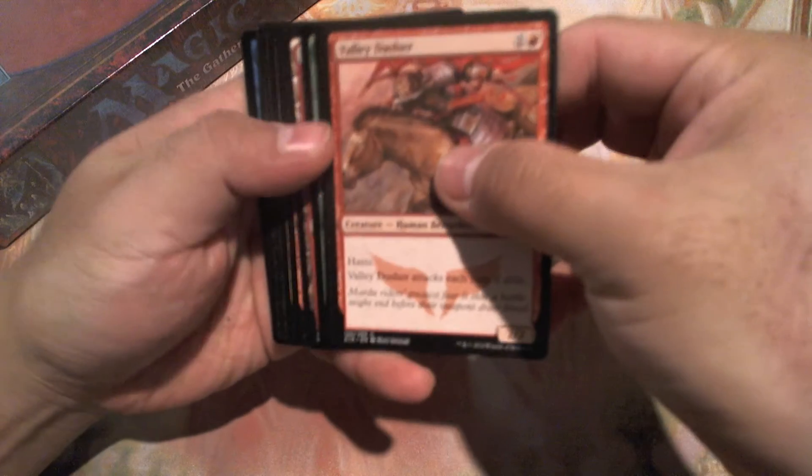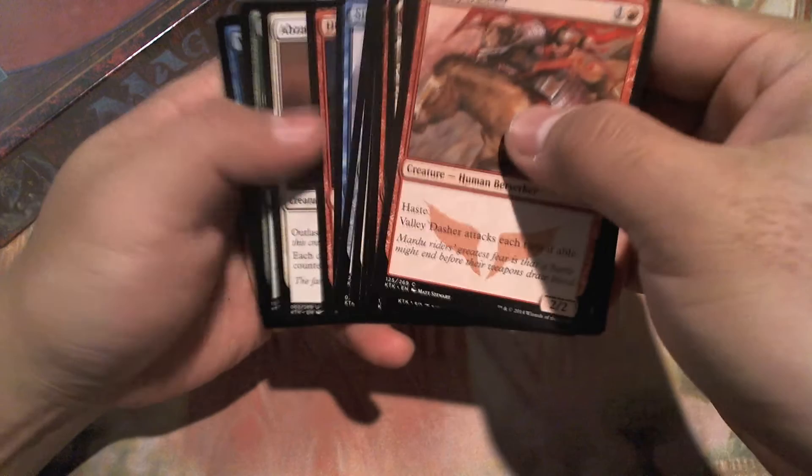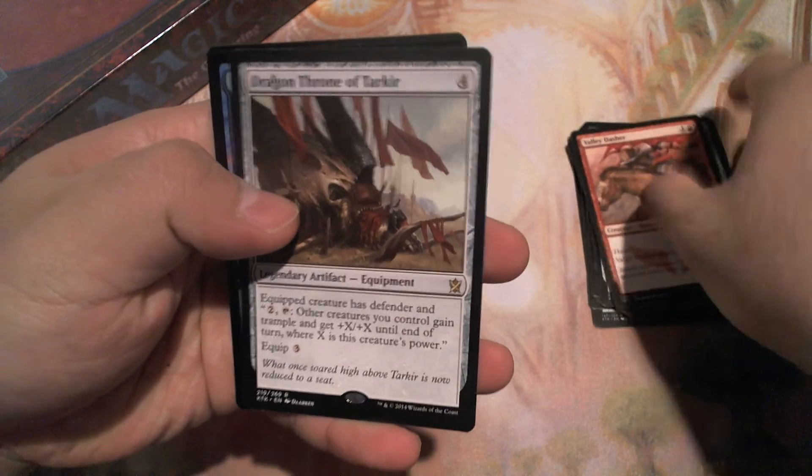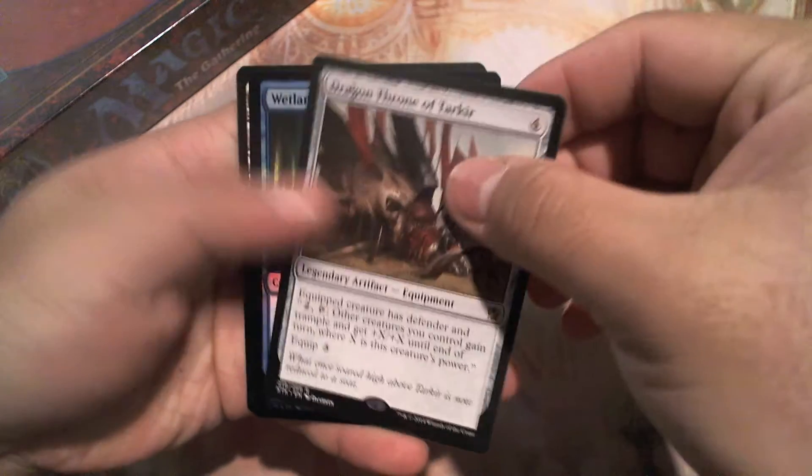A new booster pack just for you guys. I think we have a foil — let's see what it is. Our rare is a Dragon Throne of Tarkir. I don't know if that's a misprint.